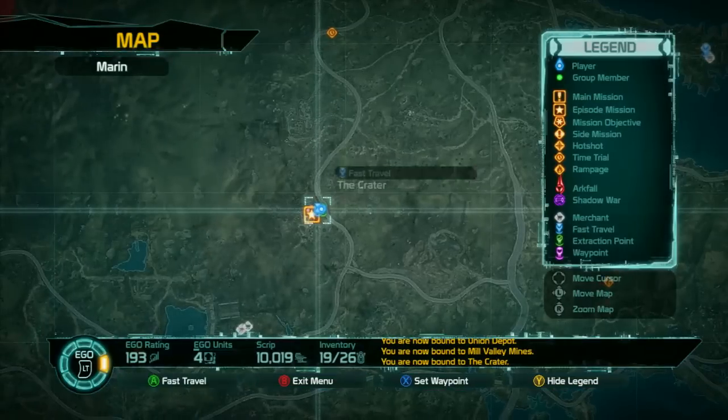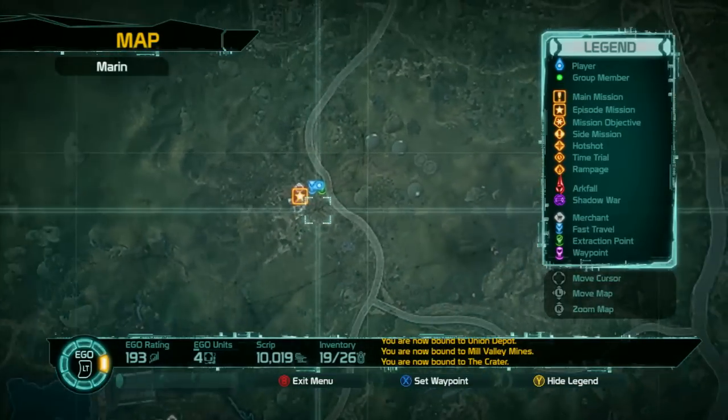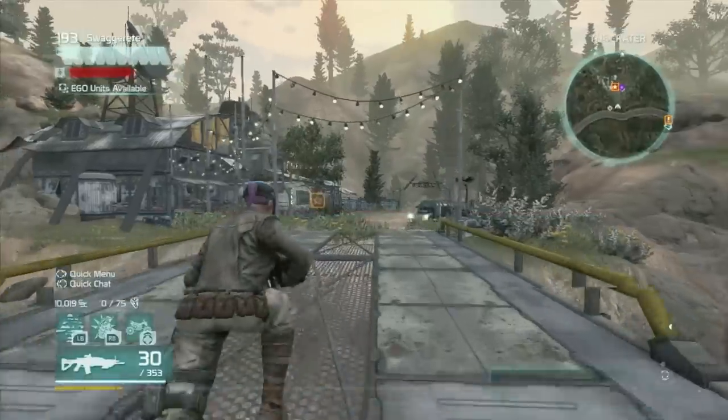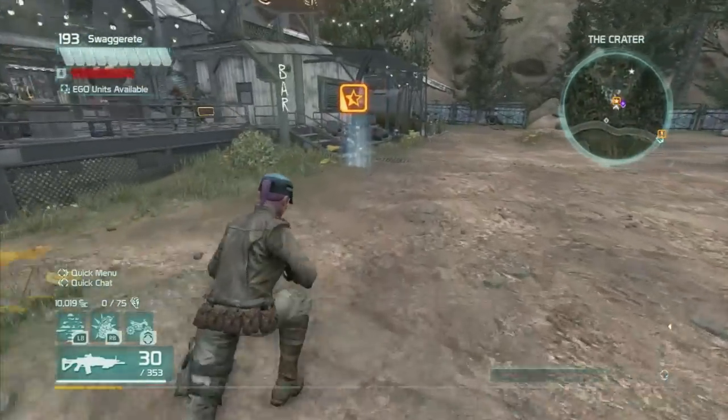And then this is a friendly zone called the Crater. It's a restaurant. One of the data recorders is just on the table with one of the guys here. You can also see this is an episode mission.